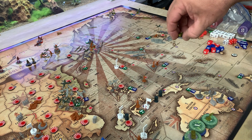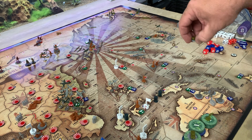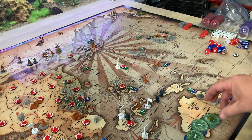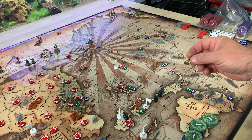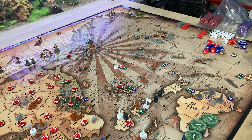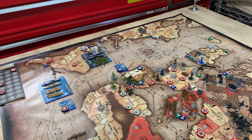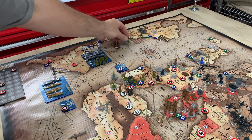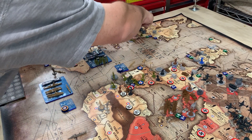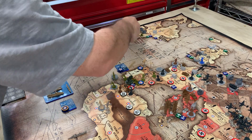I'm going to put 1, 2, 3 mechs and 2 tanks placed in the U.S., and I'll put one more guy there. Over here on the East Coast, I'm dropping 1, 2, 3 transports, 3 infantry, 2 artillery, and a tank.